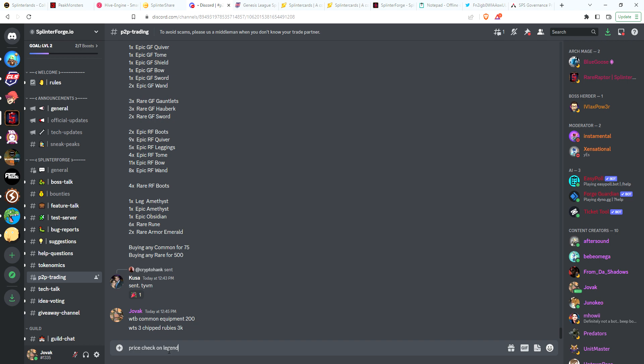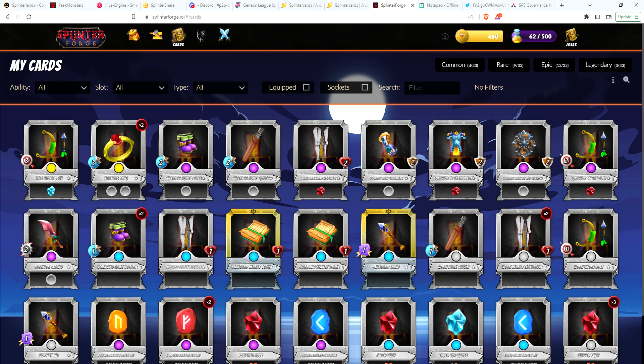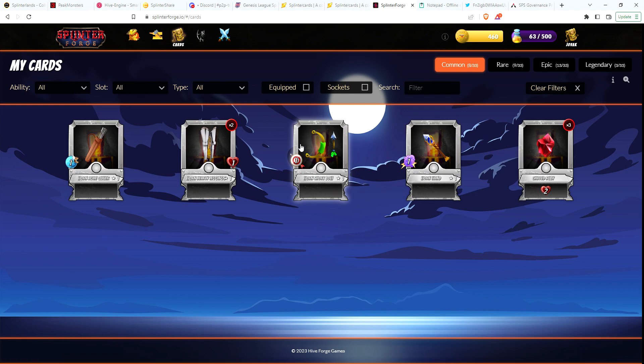Let me do a price check on legendary bow and see if I get a response. That is my first legendary card, other than the two rings I got in the airdrop. You can see my collection is extremely small — only 33 cards, so I have eight commons.